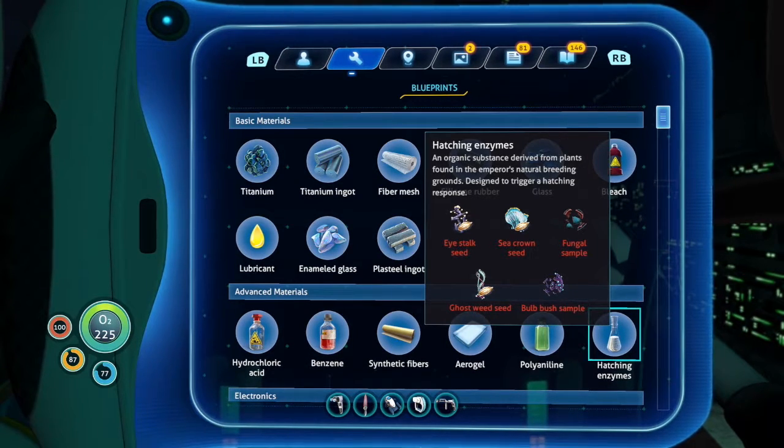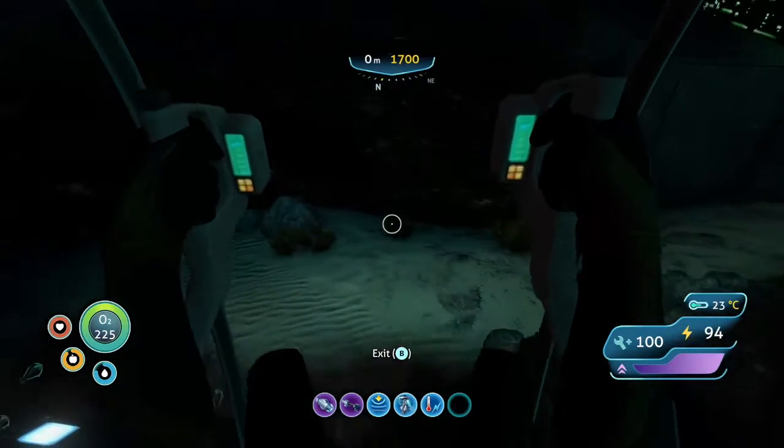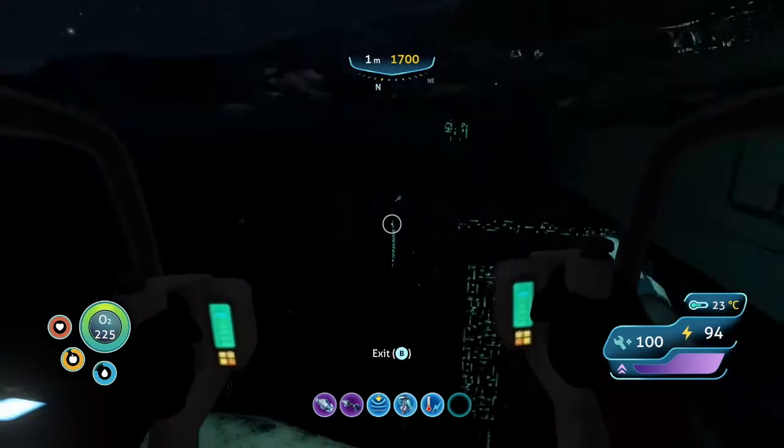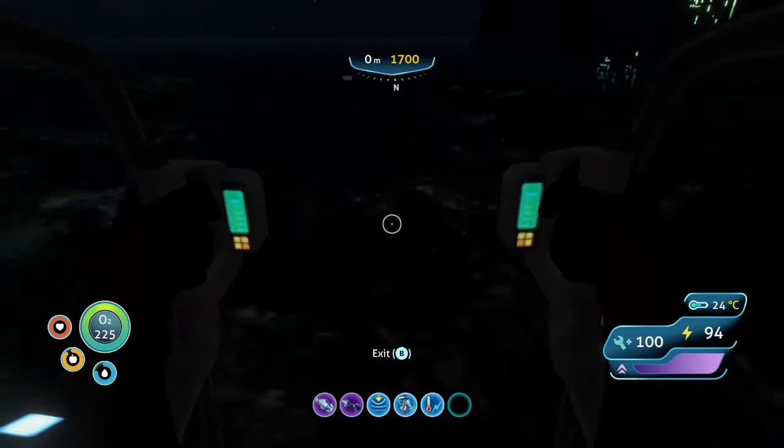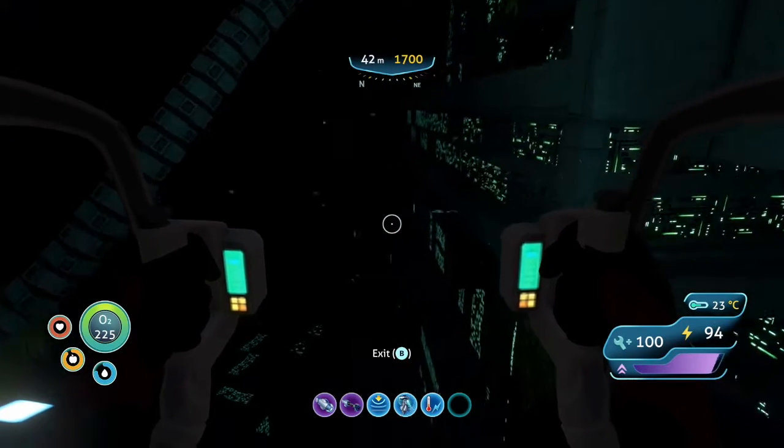So today's mission: get the samples, make the enzyme, hatch the eggs. Now I've been reading up on the best way to do this and apparently it is through the portals that I refused to go through last time.